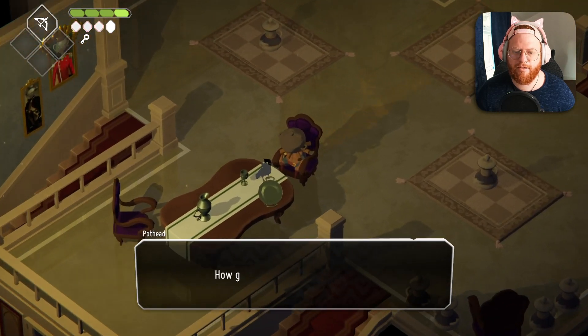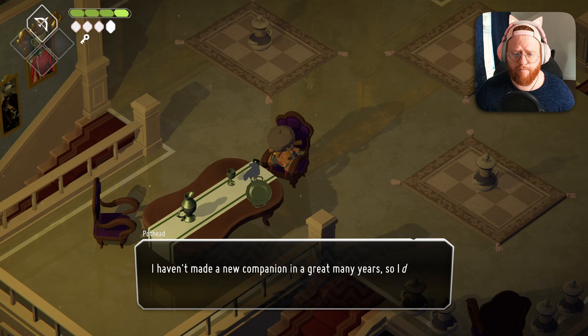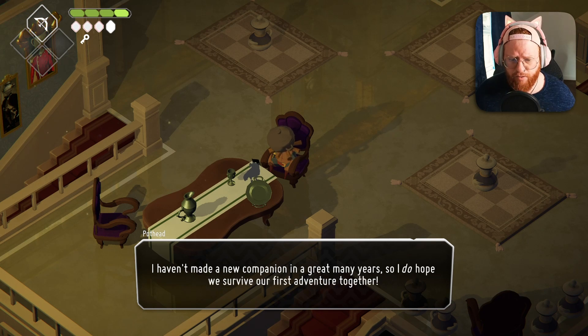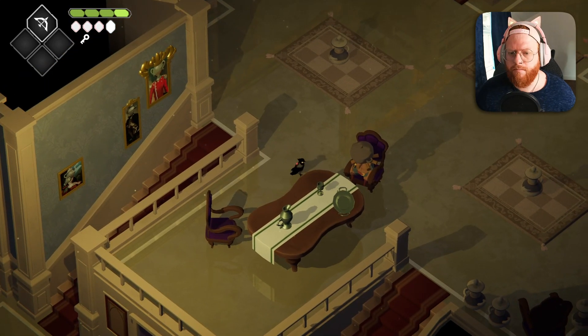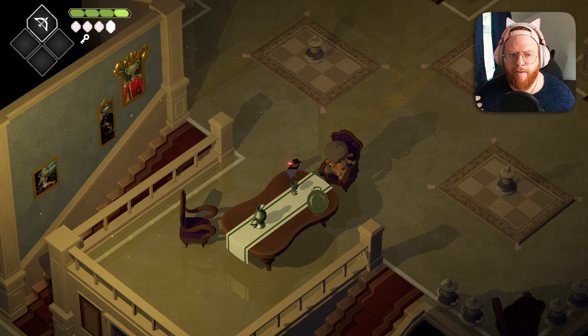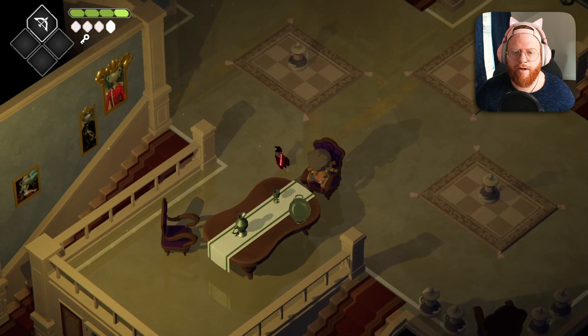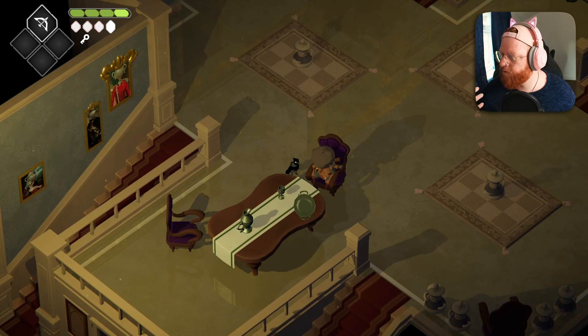Pothead — we didn't talk to you earlier. 'How goes the exploration, my friend? This mansion is dark and full of strange creatures. Please stay vigilant. I haven't made a new companion in a great many years, so I do hope we survive our first adventure together.' I've got to assume that because one of the crow spirits mentioned putting pots on their heads made people immortal, and Pothead said he hasn't made a friend in many years — because his head has been replaced with a pot, he's immortal.